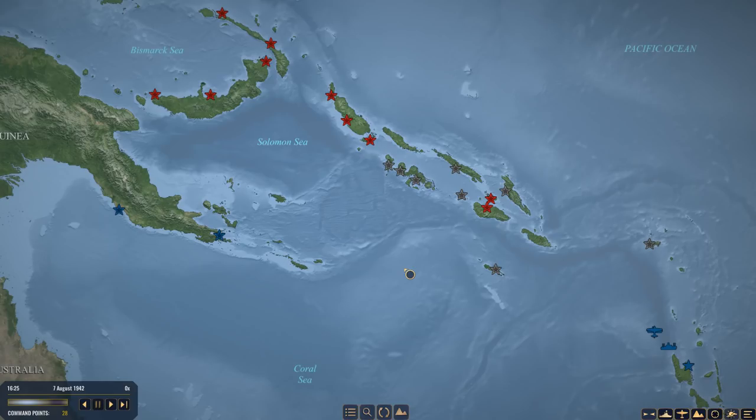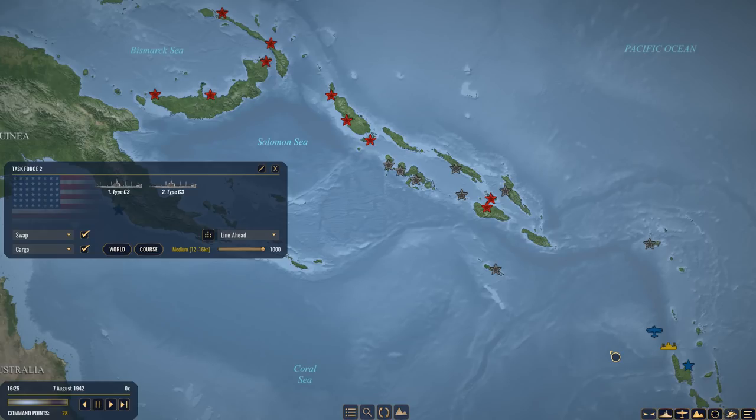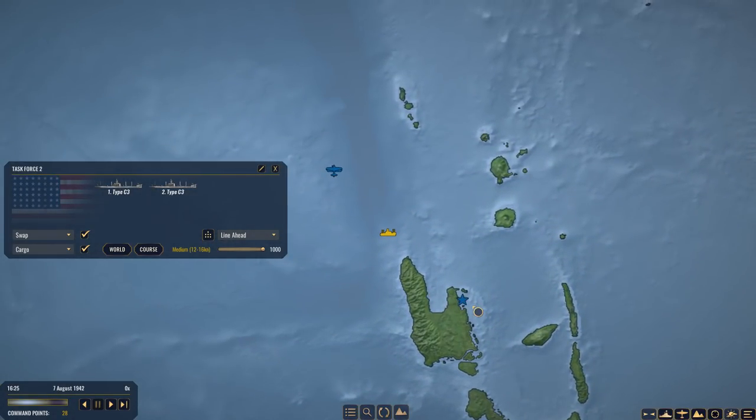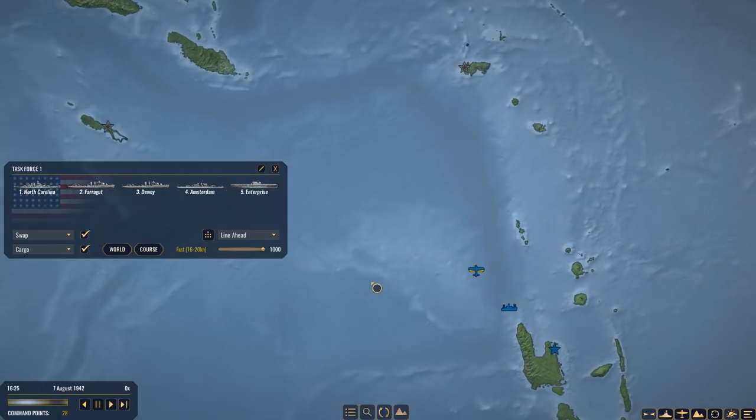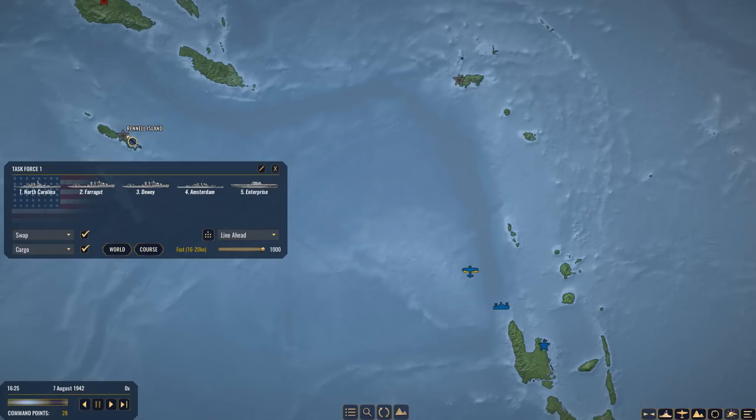I've played the game quite a bit since I did the first episode, and I would really like to love this game, but it has some glaring issues at the moment. For starters, I have loaded up my campaign and my task forces have all miraculously forgotten what they were doing. They just don't have any orders. So I have Task Force 2 here - they just kind of forgot what they were up to. I think I sent them over to Rattle Island, but I'd expect that if I save a campaign, it also saves the orders those ships had. Not so much. They just don't. So that needs to get fixed.